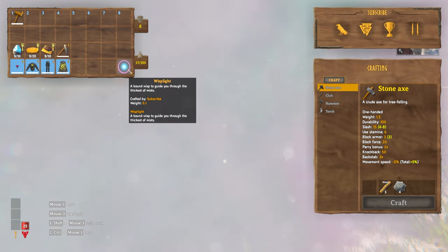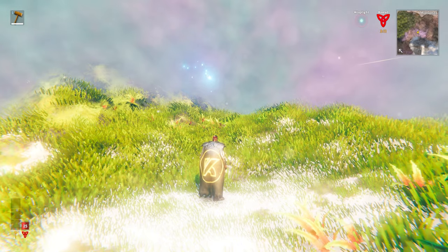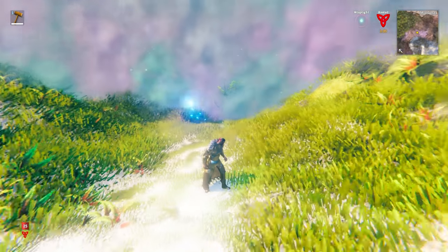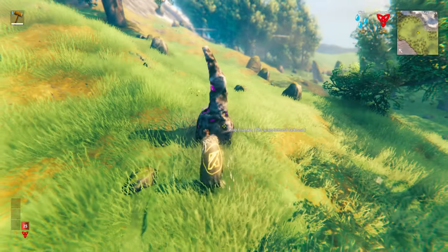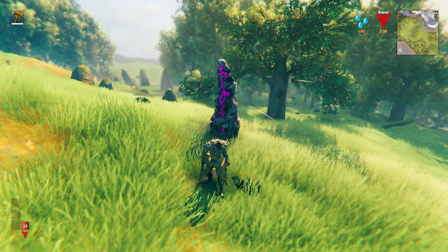Right now I'm in the Mistlands, and as you can see, visibility is not that great. The first item you're going to use to change this will be the wisp light — and as you can see, once equipped, the mist around us has cleared and we have a radius around us that we can now see.